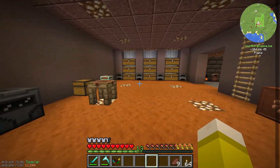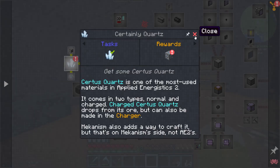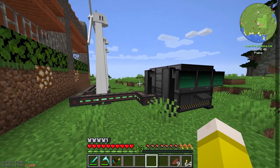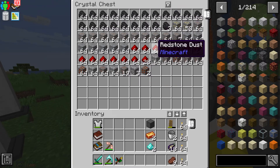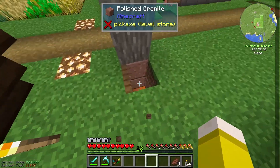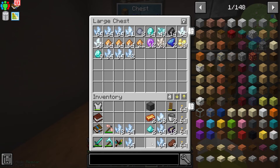Today we're going to get into Applied Energistics 2. First and foremost: certus quartz. Last time we made ourselves a digital miner. In the meantime I set it first to mine certus quartz and diamonds, then coal, gold, iron, osmium, and redstone, and then tin and copper. I stopped redstone, coal, and even iron very early — it did not take long to fill up. I made a separate chest for the overflow and I got 42 diamonds and a lot of certus quartz, which is great, so we can grab all this and throw it in here.